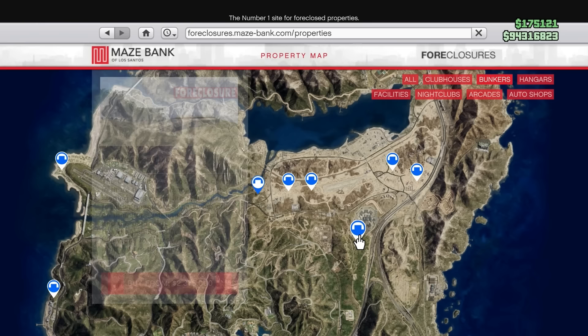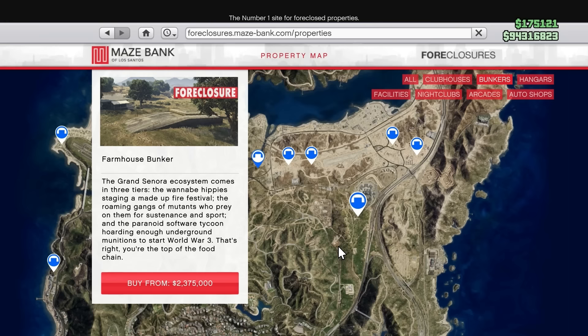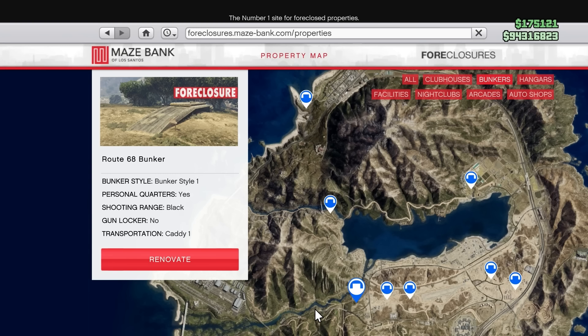The Farmhouse bunker is in a pretty good location, central on the map, and it's the closest one to Los Santos, but unfortunately it is the most expensive. If you don't want to spend that much money, the Route 68 bunker is a good option. Any of the bunkers around this area of the map are pretty good, mainly because they're very close to your other businesses out in Sandy Shores, like your MC businesses. You can't really go wrong with a bunker unless you've got the Polito Forest bunker or the Lago Zancudo bunker — those two are just too far away.